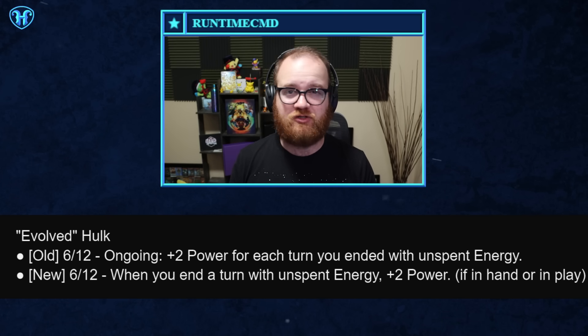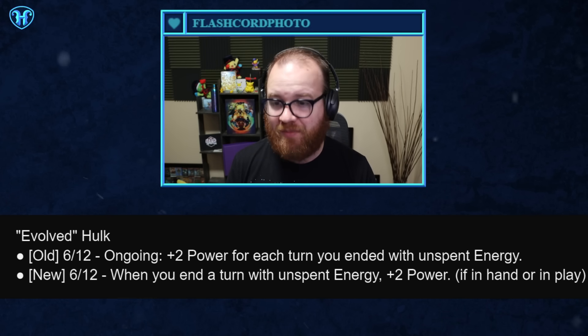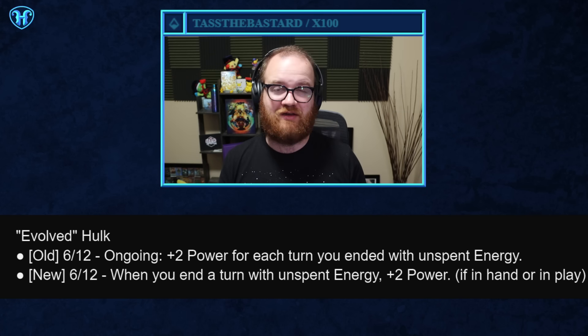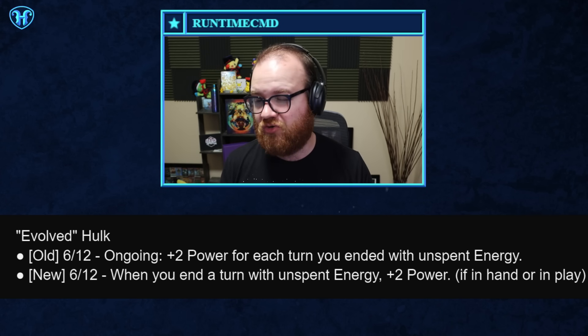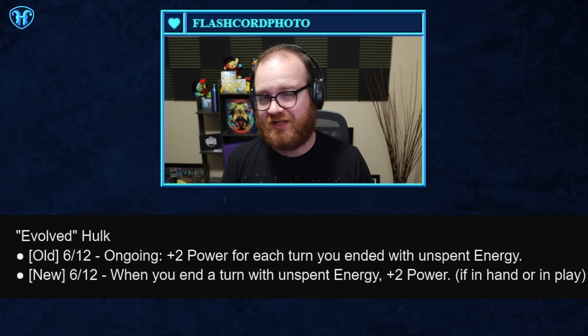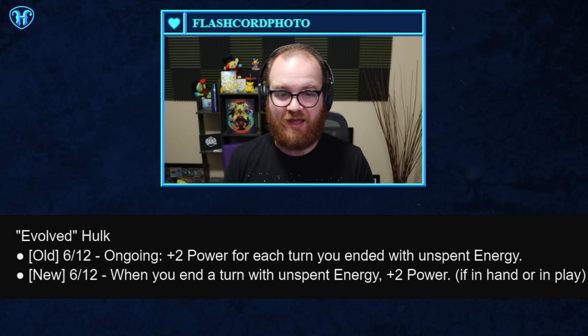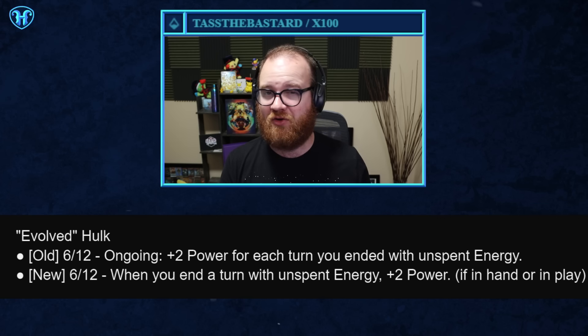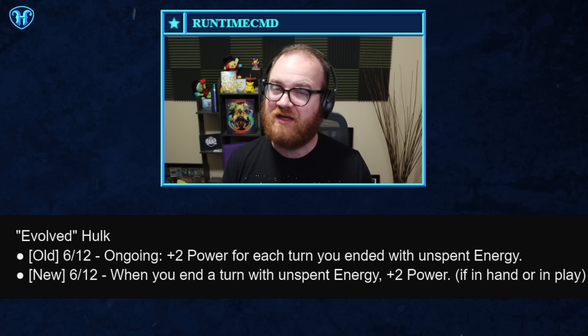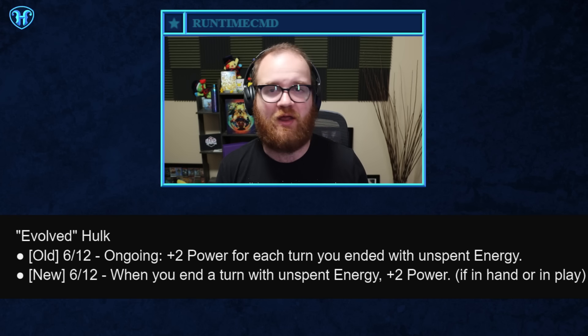The new Hulk only triggers when it's in your hand or in play, meaning if you pass with no energy spent on the first turn of the game, this Hulk needs to be in your hand to kick up to 14 and benefit from the skipped energy that turn. This actually means that in some situations, this new High Evolutionary Hulk is going to be better than it was previously — if it starts in your hand, it's going to get bigger and bigger, and it no longer has an ongoing effect that can be stripped away from it.